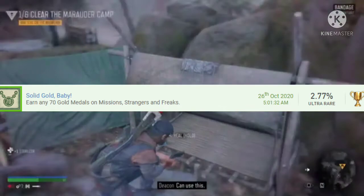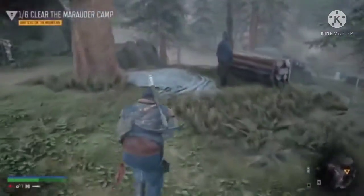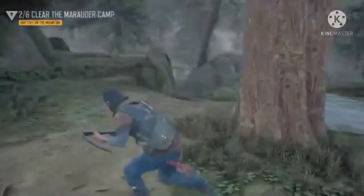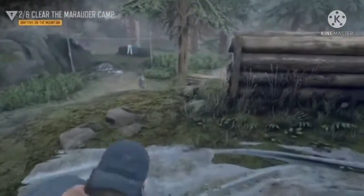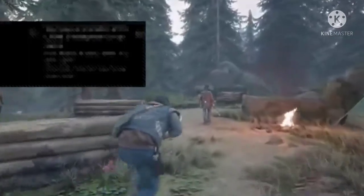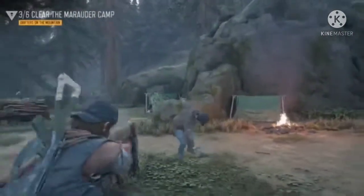Number 5 is Solid Gold, Baby! You need to get 70 golds. There are 69 main missions in GTA 5 but you don't have to gold all of them — side missions also count. Heist setups are easy, and a decent amount of the strangers and freaks missions are easy, though some are more tedious.